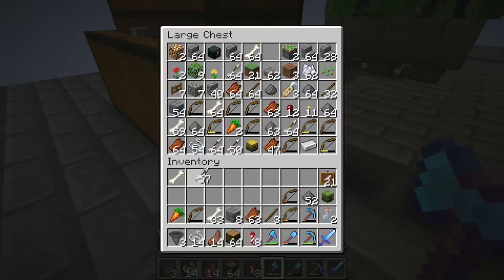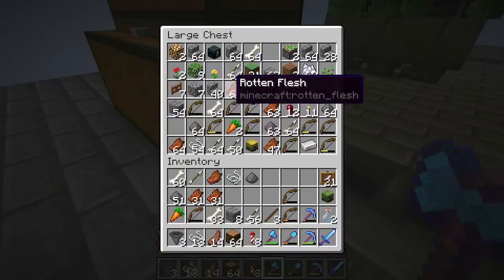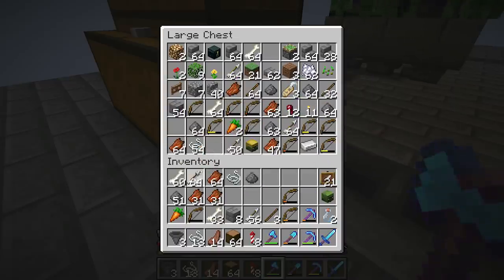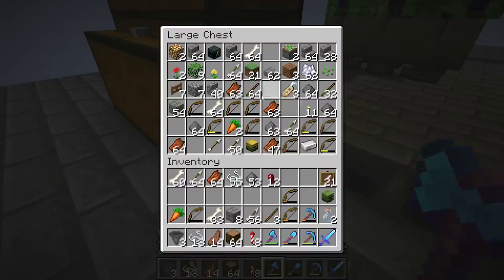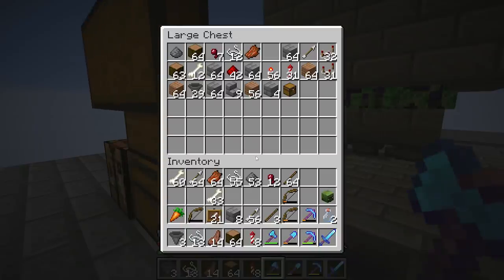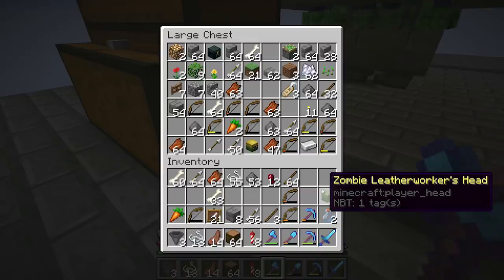Everything is pointed downwards so we should be good. Here's what we're going to do — we'll do bones, arrows, rotten flesh, gunpowder, string. For all of these we'll grab a stack of each since we have so much. Then gunpowder, spider eyes, sticks from witches. I don't really have many other witch drops — had some glowstone but not a lot.